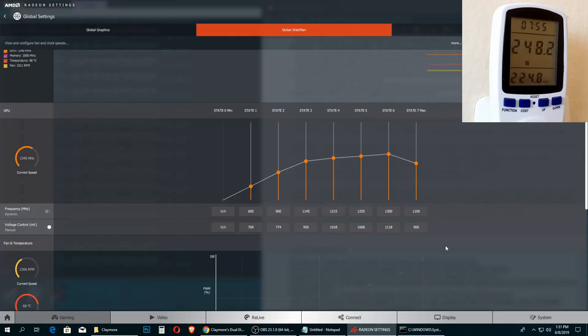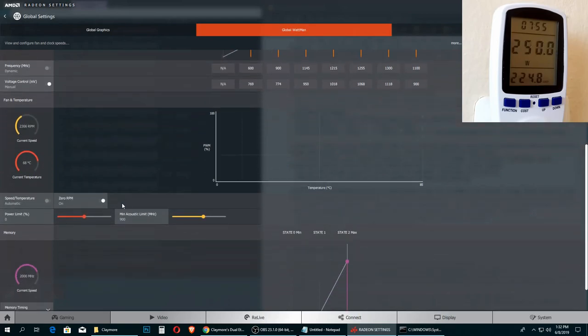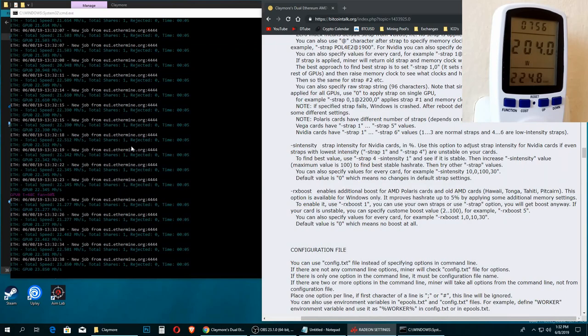You can also set your fan speed to prevent the graphics card from overheating, since heat is a big problem. For memory, let's try 2150 — you can try up to 2250 if you have an RX 580 with 8 gigabytes of RAM, but if it's unstable go back to a lower value. Hit Enter, then Apply, and let's see if that helps.